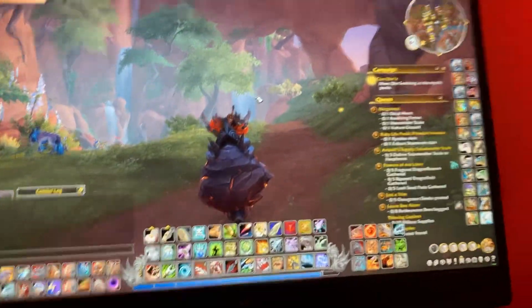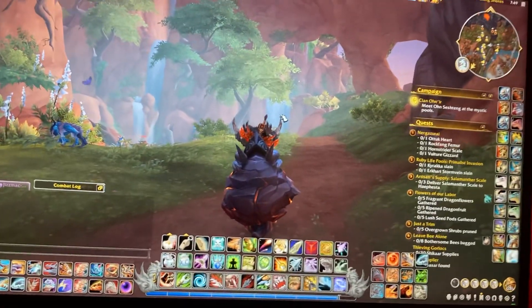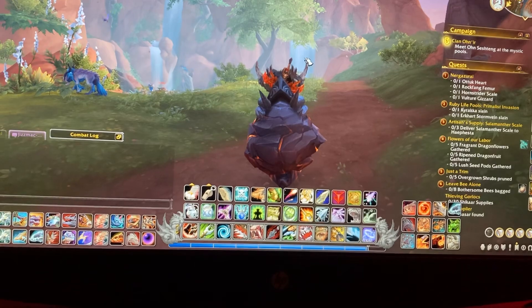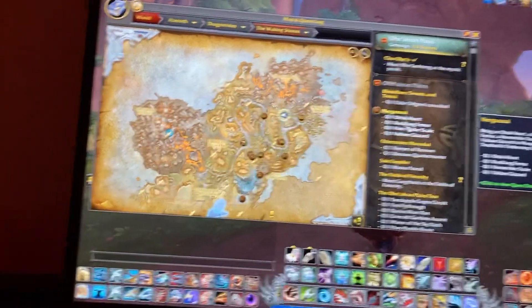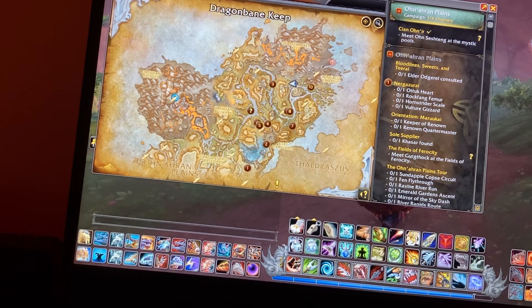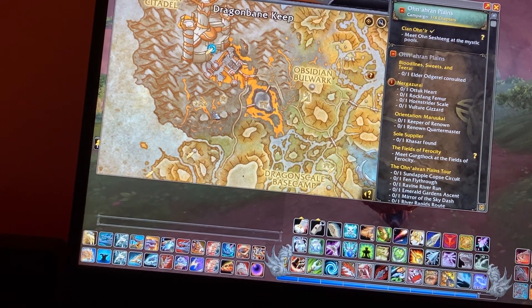Alright, so basically, if you want to know how to get this mount, it's insanely easy. Any lava slugs or snails in the Waking Shores will drop it, pretty much. The most common ones are around here.